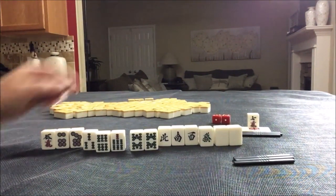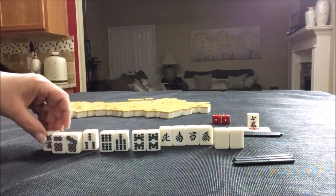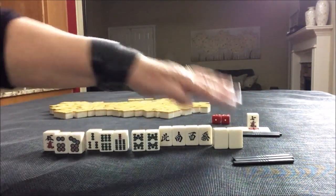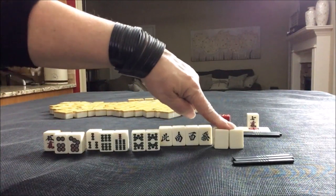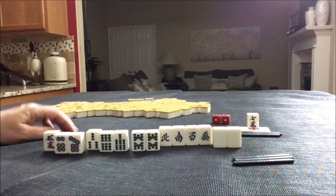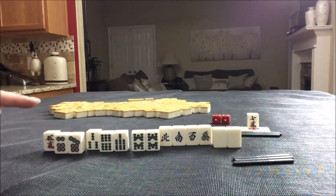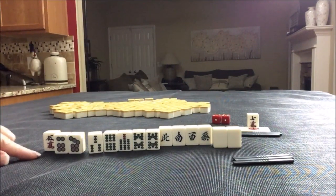Or you know what the other option would be? Yakuhai alone. Because we do have a potential Chi right there — one, two, three, four blocks — all we need is a pair. Maybe that would be better: Pon, Pon, Chi, Chi, pair. I think I'm going to change my mind — Yakuhai Nomi. I'm not sure if I pronounced that right — N-O-M-I — Yakuhai alone. I think that would be quicker than a half flush because of all these single honors. Let me know what you think about that plan.